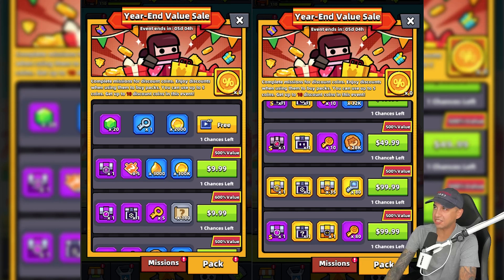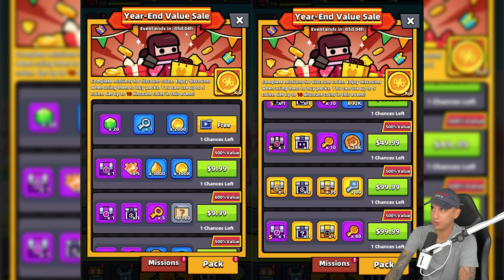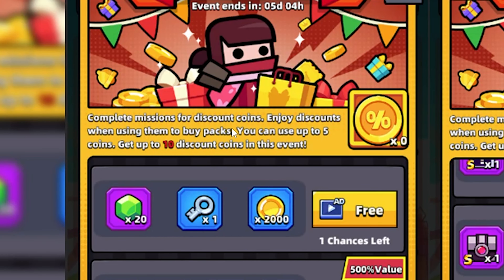Alright guys, let's take a look at some leaks in English. It looks like the event is going to be called Year End Value Sale and it should last a few days. It might start around November 6th to the 8th — I'm not exactly sure right now. Complete missions for discount coins.